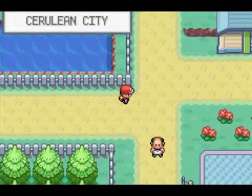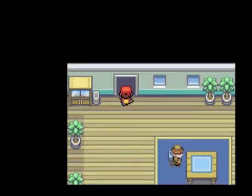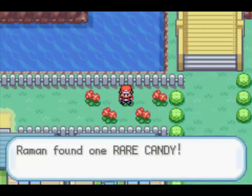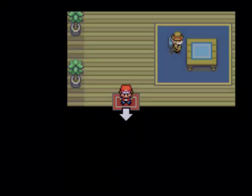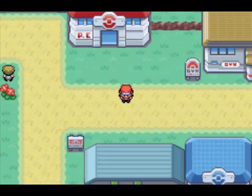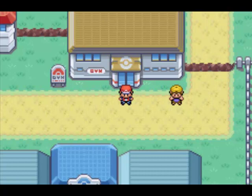We are here at Cerulean City. First thing you want to do is go to this house, go all the way back, go to this flower and press A — and you get one Rare Candy down there. A lot of people don't know that, but I found it by accident when I played this as a kid. This is the Cerulean City Gym, and in the next episode we are going to be covering that gym. Don't forget to subscribe and I will see you guys next time.